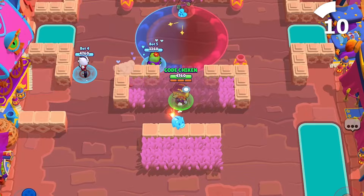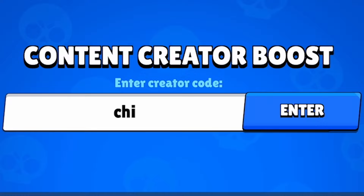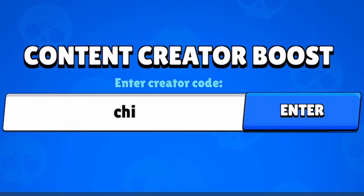If I haven't made it clear enough already, play Griff in Hot Zone and Heist. Maybe Duo Showdown too if you really want to, because he can perform well on pretty much any open map. Use code CHIKENCHICKEN in the Brawl Stars shop for more quality Brawl Stars content in the future, and I'll see you in the next one. Till then, peace.